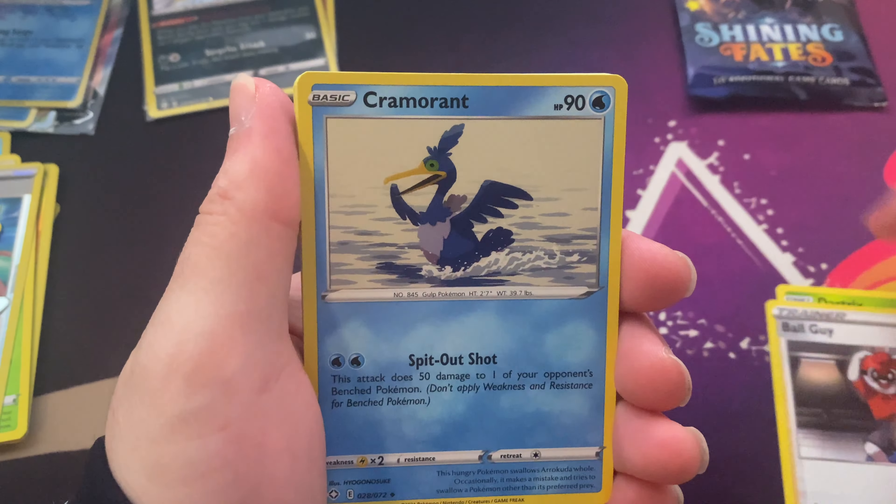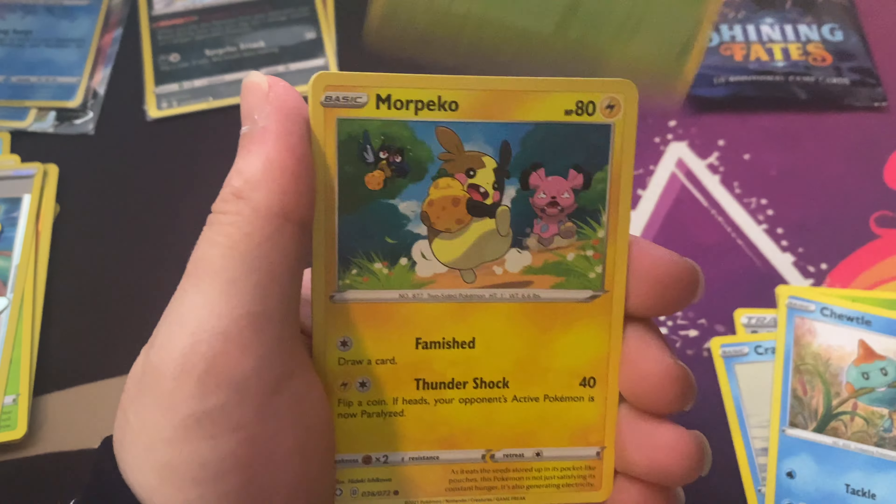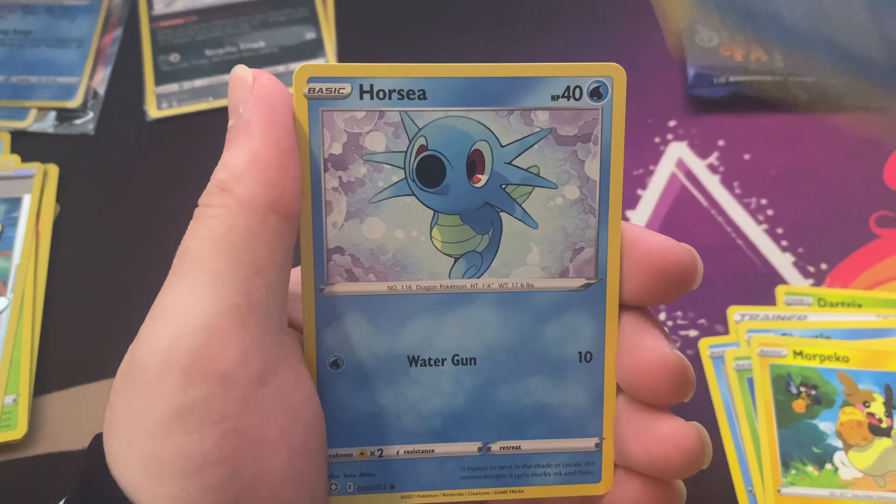Dartrix, Ball Guy, Cramorant, Chuddle, Cacnea, Picot, Sloan, Horsea, Rillaboom, Treadnought.